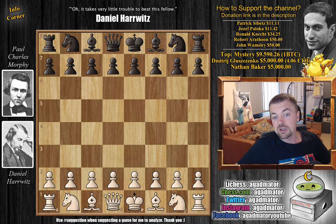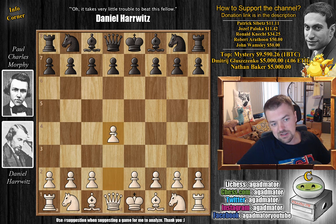Without further ado, let's check it out. The previous game was of insane quality and this one is very similar. Harvitz opens with d4, which is already showing that he is well ahead of his time regarding opening theory. Harvitz is 36 years old at the time this game was played and Morphe is still of course 21.